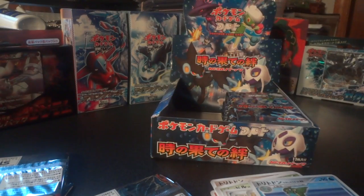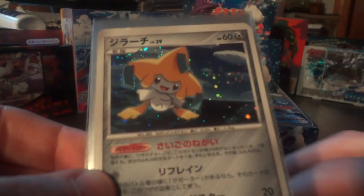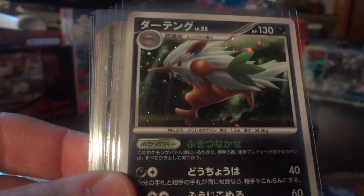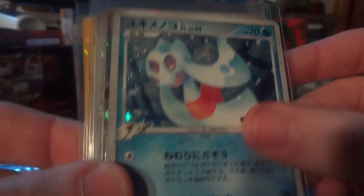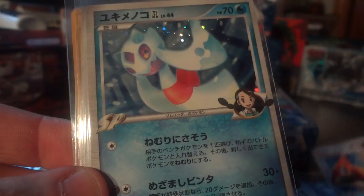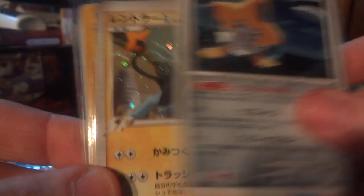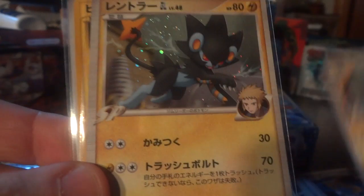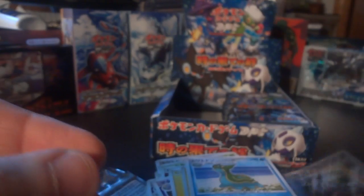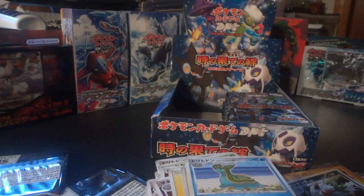Let's do a little recap of the awesome stuff pulled in this part. We have the Jirachi holo, Cyrus's Choice, Shiftry holos, Rampardos holo, Froslass holo, Luxray holo, and the Floatzel Level X. Thank you very much for watching. Make sure you subscribe to see more because I will be opening Japanese booster boxes all year. Stay tuned for part two coming tomorrow.